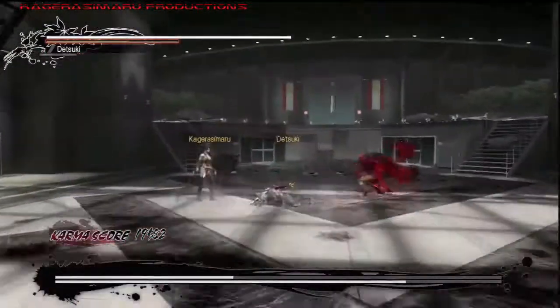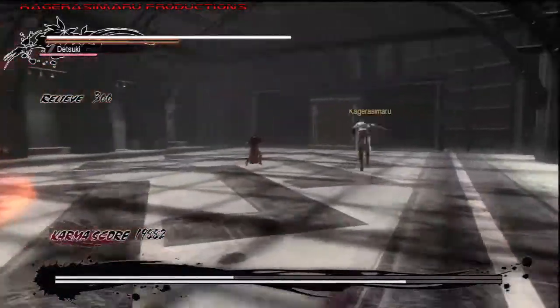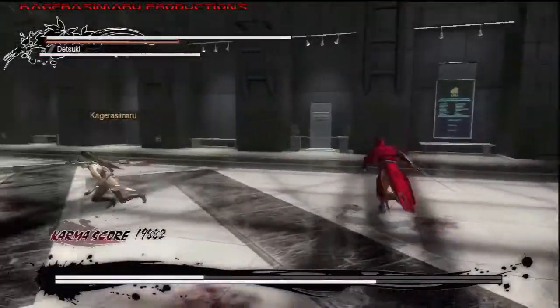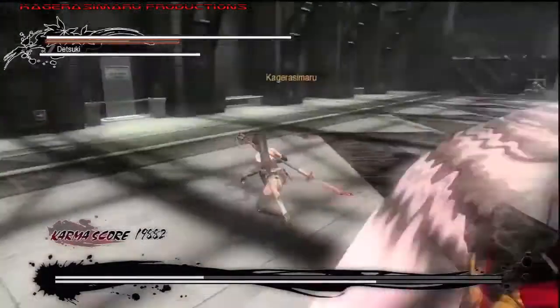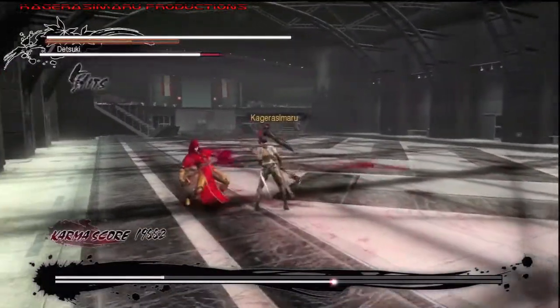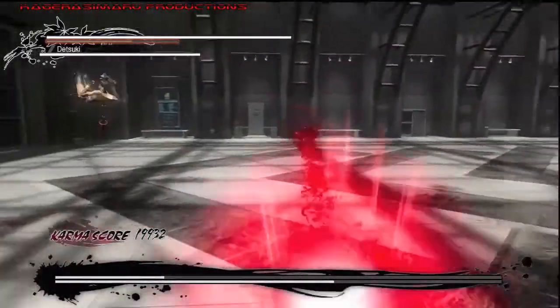Anytime he does a combo, try to punish but not too aggressively. Now the fireballs — once he does the bloodballs, as his health depletes, when his health is roughly full he'll just throw one. When his health gets below 50%, he'll start throwing two. Once he gets to the last quarter, he'll start throwing three. Beware of that move — that move takes so much damage, it's not even funny.